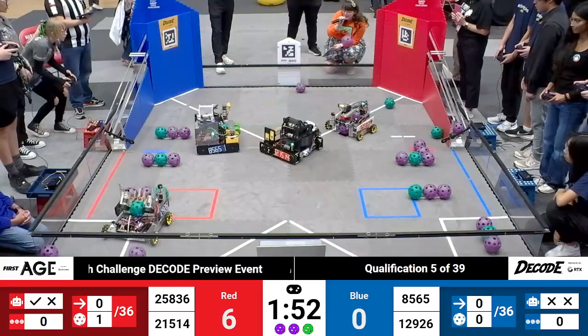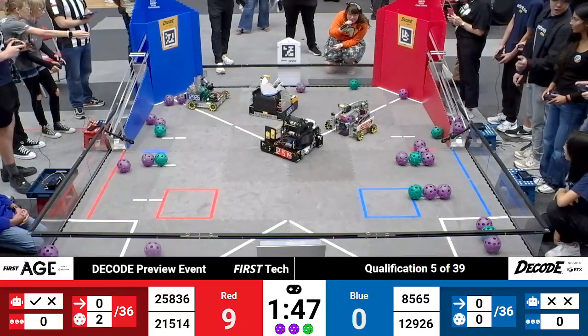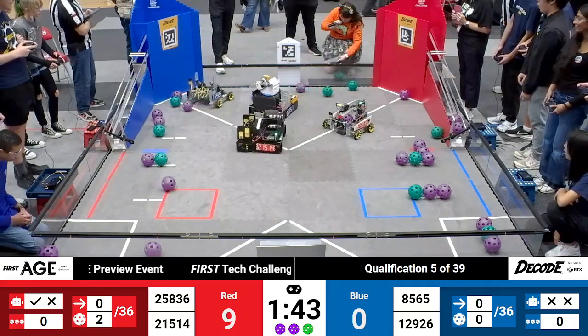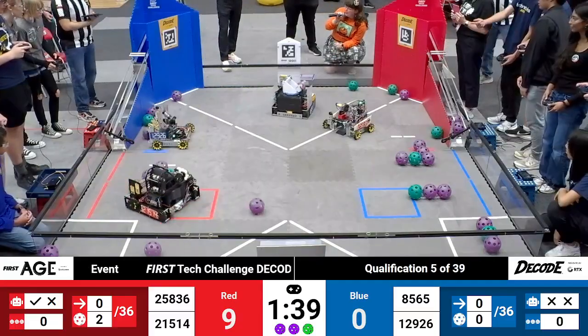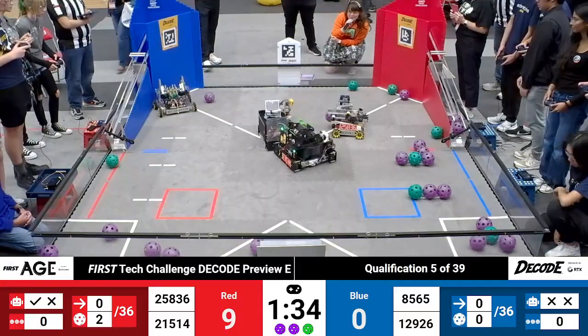First move for the blue alliance from Panther Robotics is to go toward their human player zone. They're loading up some artifacts into their intake. It looks like we have a floor-based intake for all four of the robots on the field. We see an artifact launched up toward that blue alliance goal.